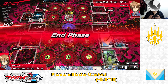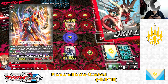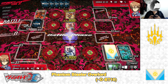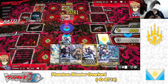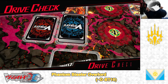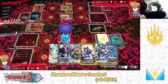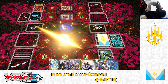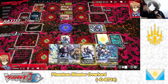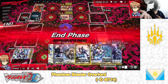My opponent's turn. He rides the Grade 1 Embodiment of Armor, Bahr. Skill of Bahr — he draws a card, calls Gojo to the back row. 16k from Vanguard — no guard, gonna take it. He Drive checks a Draw Trigger, draws more cards, powers up. One damage. Damage check — Draw Trigger! Lucky me, I draw more cards. That was a pretty good draw. End of my opponent's turn.